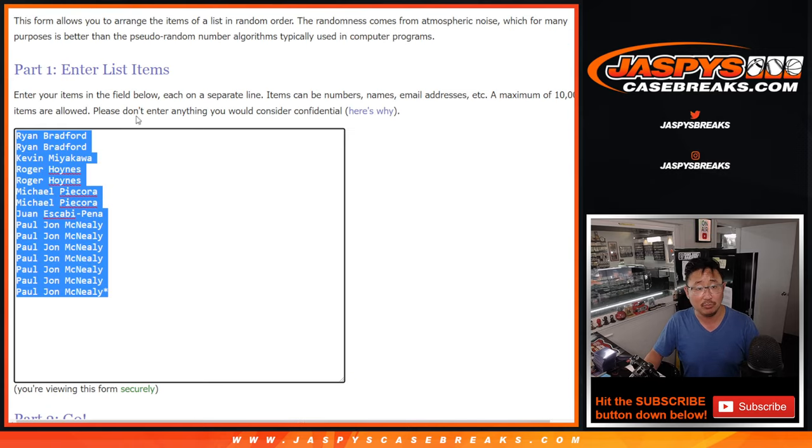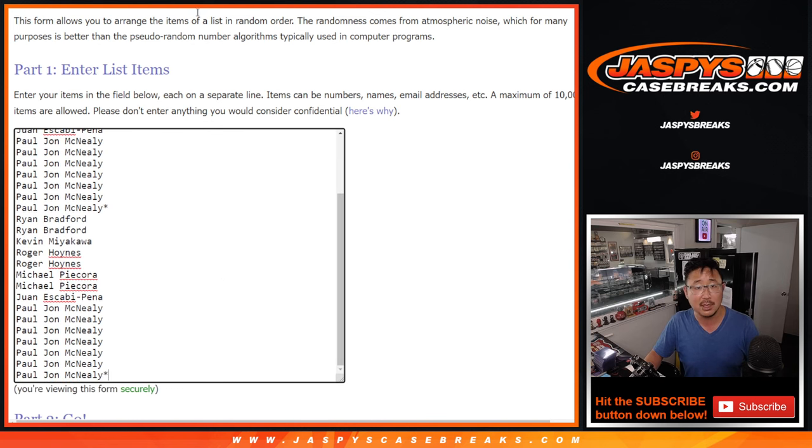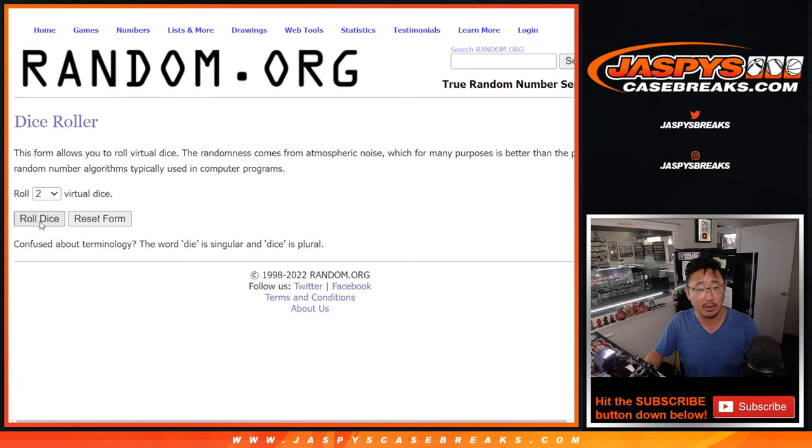One spot gets you 2 teams — like Sir Mix-a-Lot, double up. And to make 30 teams, we combo the Coyotes and Predators right there. All the other teams are on their own.